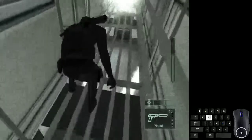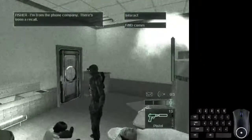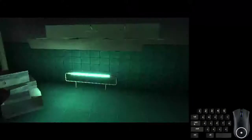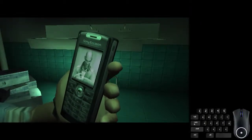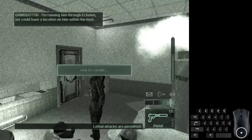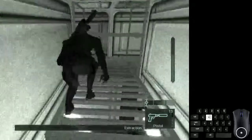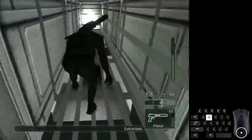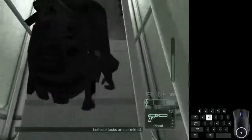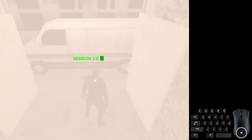Then climb through this air vent to Codabuff's room, just like with the previous strat, and initiate the conversation with Codabuff. Click save and click load through the dialogue. Then climb through this vent and run up to the van — that's the end of the mission. That's part two of the tutorial, and in the next part we'll be doing the train mission.